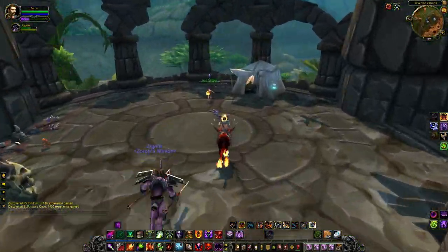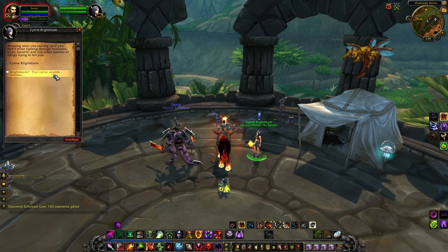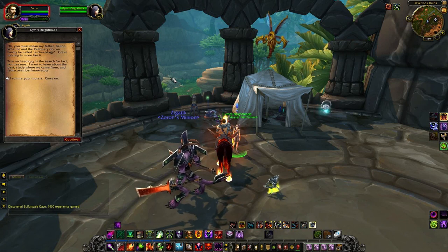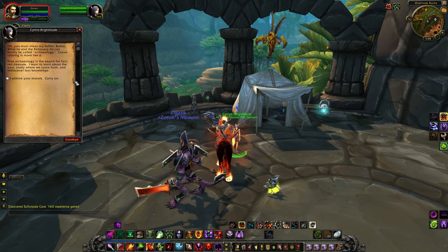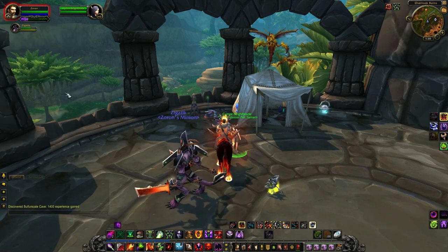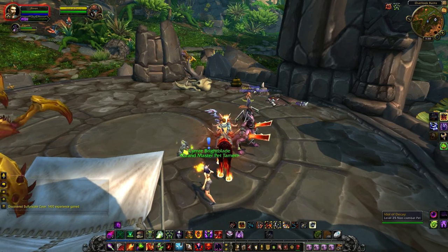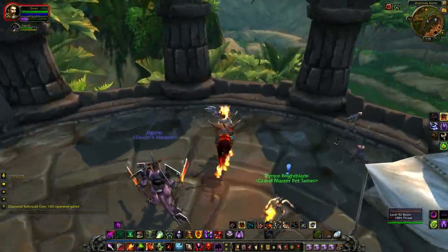Oh look at this — a night elf or blood elf has a daily for me. Bright blade. She says: 'I admire your morals, carry on. You may mean my father Belloc — what he and the Reliquary can do can hardly be called archaeology.' Huh — okay, her father's part of the Reliquary. Oh, it's a pet battle trainer! Looks like she uses a little gnome, probably a wasp, and an Idol of Decay — ooh, that's a frightening name.